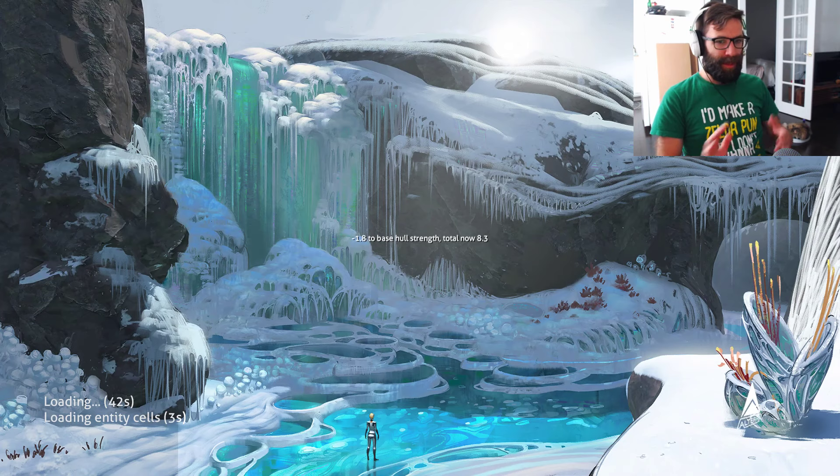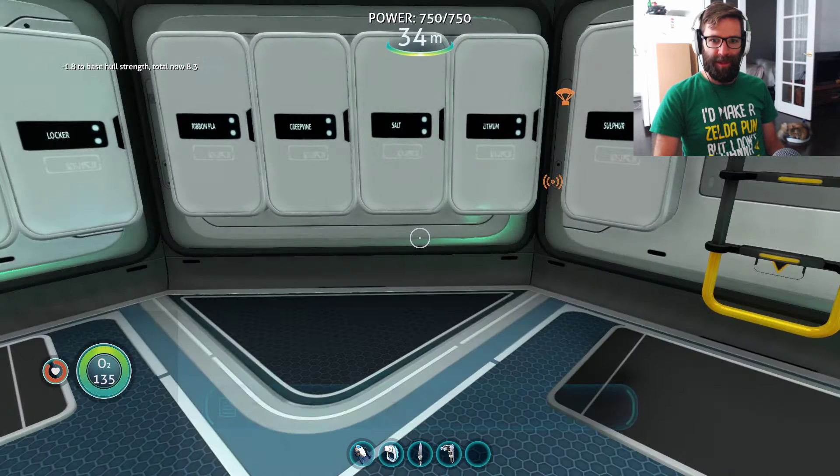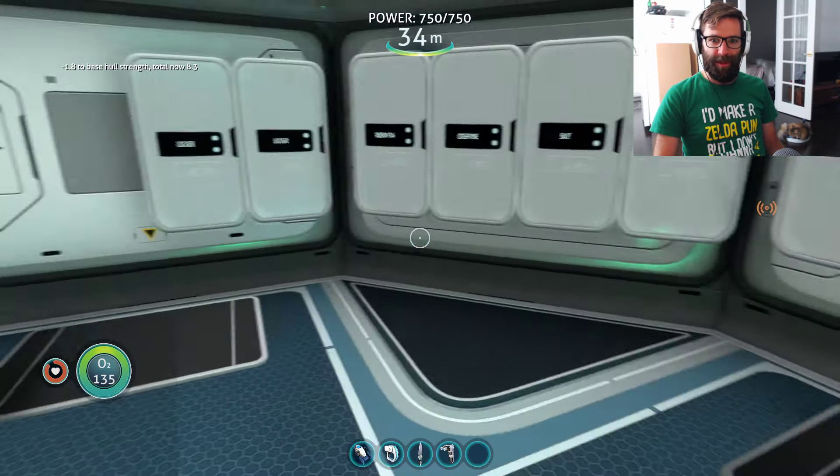But yeah, I have a little base. I'll give you a quick rundown once I get inside. This is just my main crafting area. So we have all these lockers on the side — some ones I haven't quite used yet, some that are just kind of filled up with whatever I can find. Got my modification station, power cell, battery charger, fabricator. You know, all the kind of fun stuff.